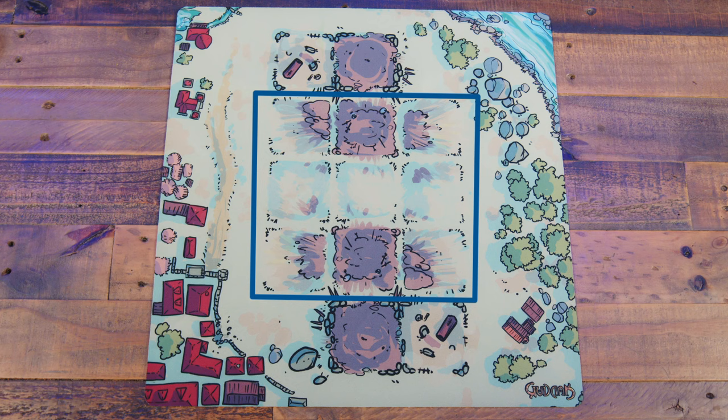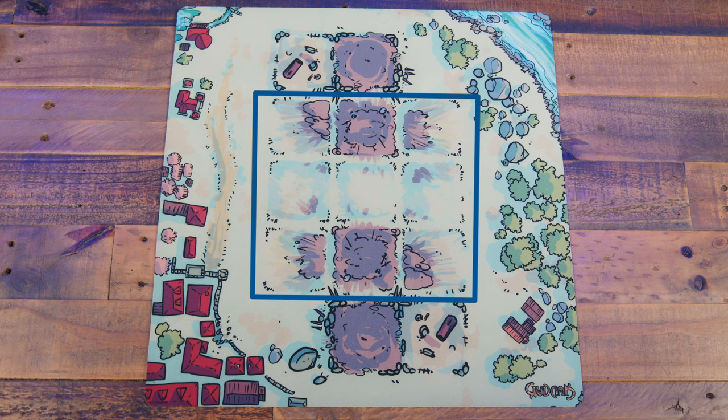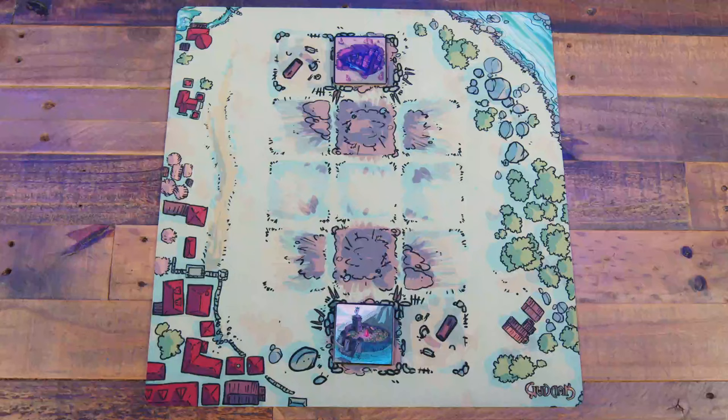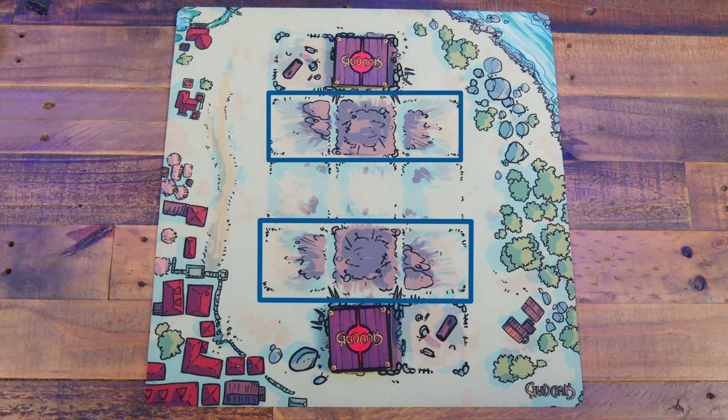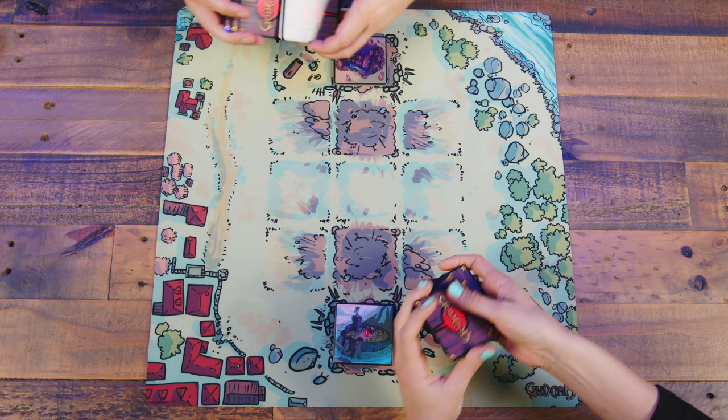Next, place the battlefield in between the two players. The battlefield consists of a 3x3 grid of squares. Players will set their faction's stronghold outside of the battlefield behind the middle column. Each player's graveyard is set next to their stronghold space. After placing their stronghold card, they then place their deck atop it. In the battlefield, the row closest to each player is known as their back row, and the central space in the back row is known as the gates.